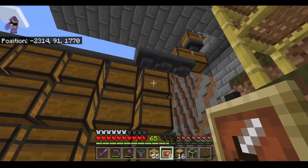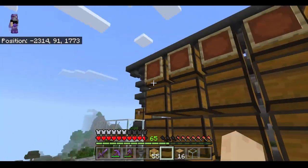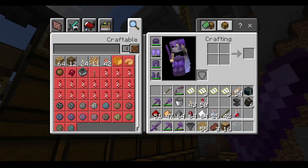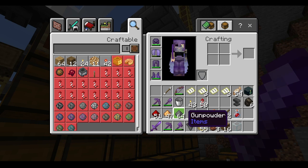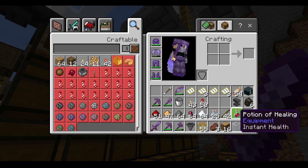Next you can grab your item frames and slap them on top. Since I've attached this item sorter to a witch farm, the witch farm produces seven different items: redstone dust, glowstone dust, gunpowder, spider eyes, sugar, glass bottles, sticks, and also random potions.